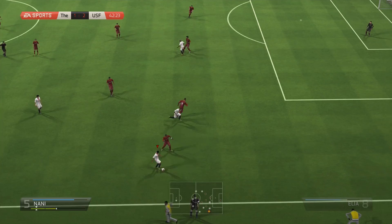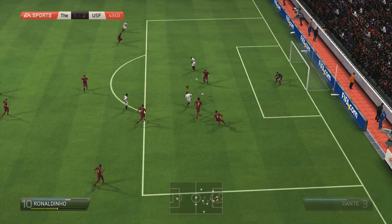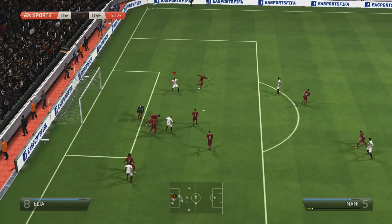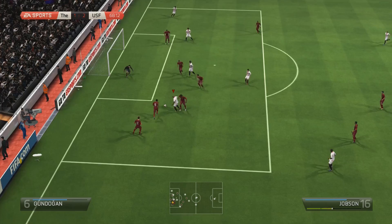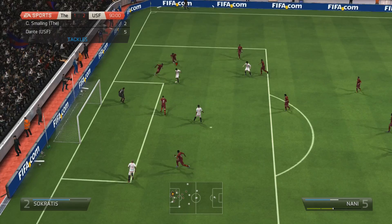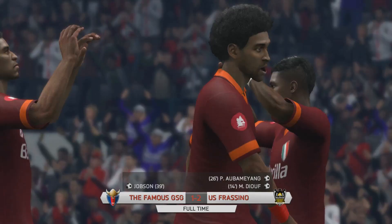We keep the pressure on. Ronaldinho cuts inside into the box and tries a shot, but his keeper saves it. In the second half we get another chance, tried to take a touch and shoot with the right foot but it ends up being a left-footed shot — an easy save. We get another chance with Jobson and I thought I'd pick up a penalty, but it didn't count. Into the 90th minute, we make our way into the box, take the shot, go for the rebound, but his keeper saves everything and we end up losing another game.